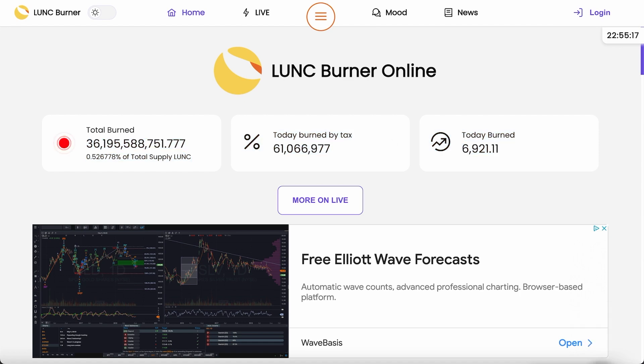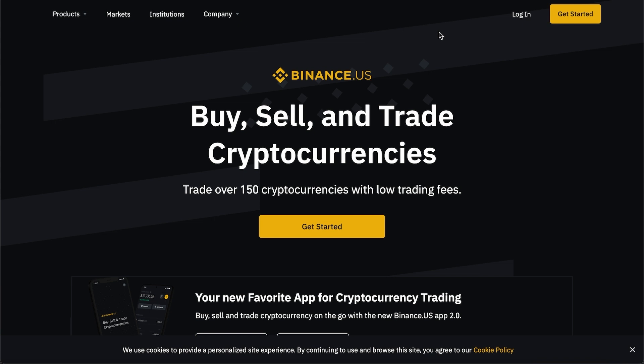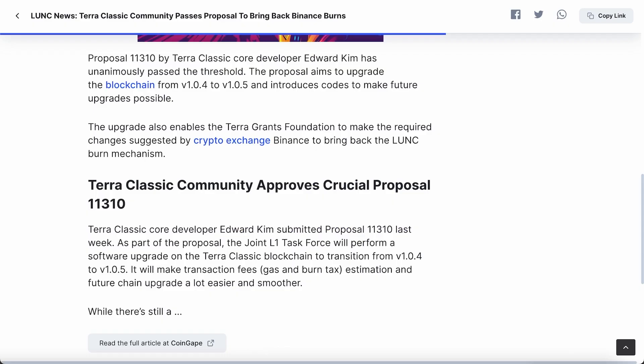With recent burn changes, we're finally going to be getting some big things going on. The current burn rate is 0.2%, which is insanely small. 1.2% might be too high, but let's do something in the middle, 0.7 or 0.5. Because 0.2% is so small that Binance is going to have a pretty difficult time in lowering the total token supply.